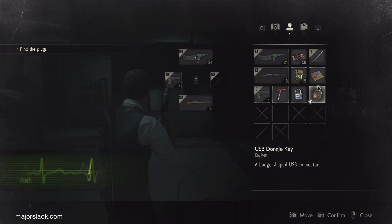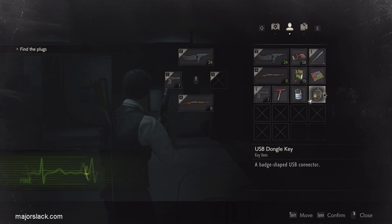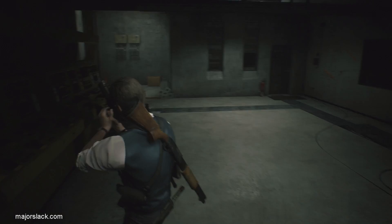These are the most important three items to bring right now: the knife, the mixed herb, and the USB dongle key. Save the game just in case. Let's get busy.